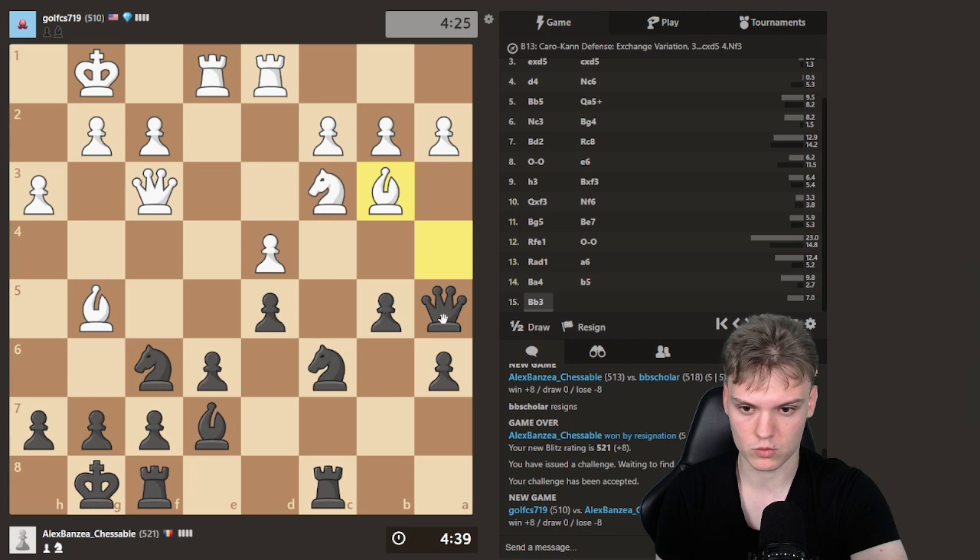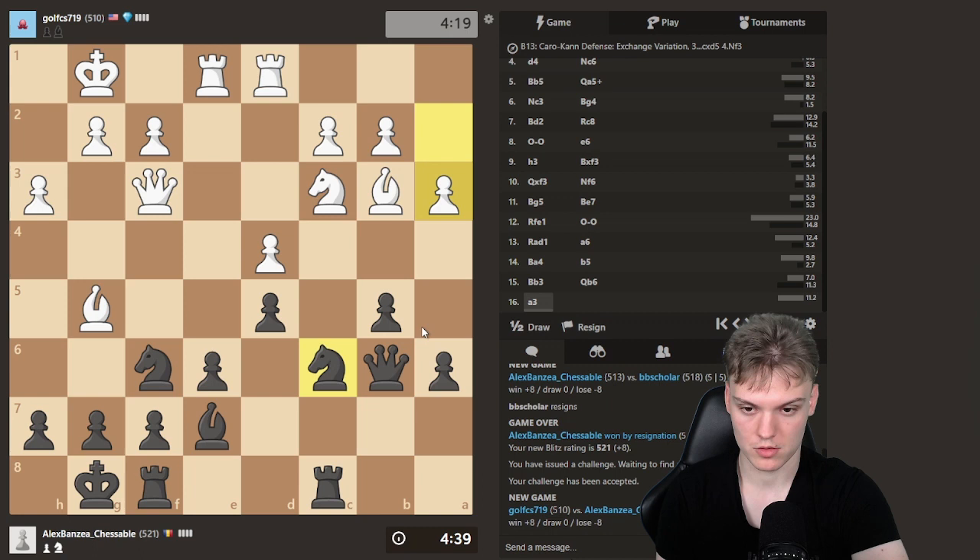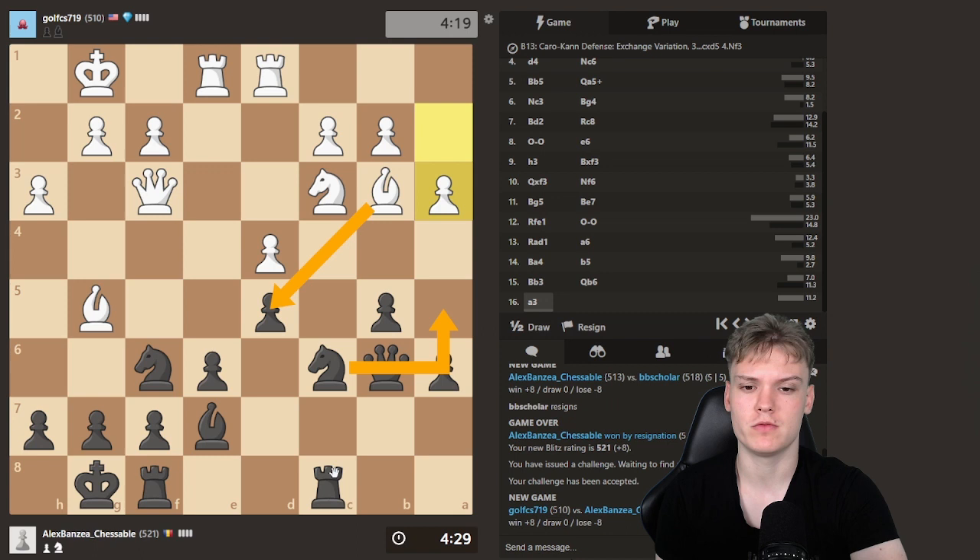Not necessarily just threatening Knight takes, but more so I'm opening the path for the minority attack. And maybe Nga5, Nc4 idea. If I wanna go Nga5, the only thing bothering me is whether he has Bd5 — then there could be some weird tactics. But I think on Bd5, we have Rc3 intermezzo. Point is Nd5, Bd5 — if I take with a pawn, my bishop would be undefended. And on that, I can take the free pawn, and that probably just wins.